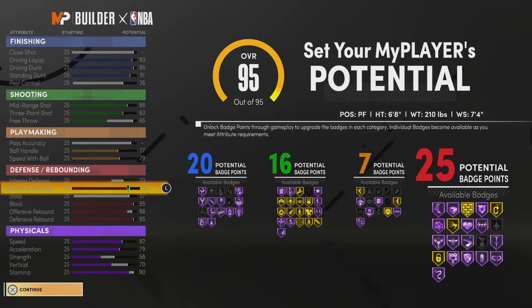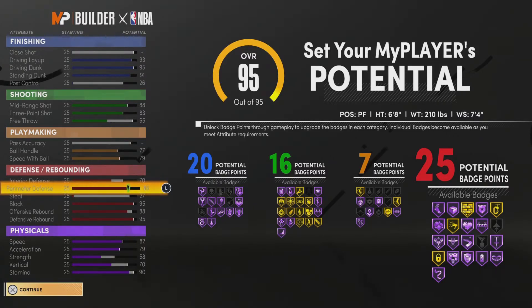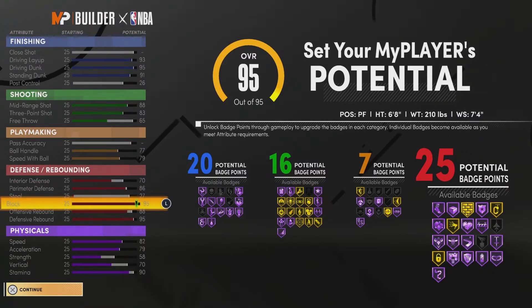This came out to about how many badges? About 68 badges, so basically 70 badges one bid. Take into account that we need — we have a Hall of Fame Intimidator, and we will get pro dribble moves and we will get contact dunks. We only have 7 playmaking badges but you will get pro dribble moves. You will get the dribble moves you want.